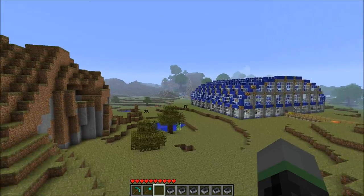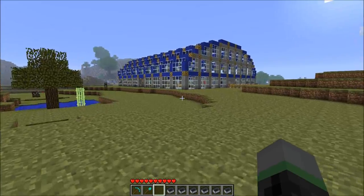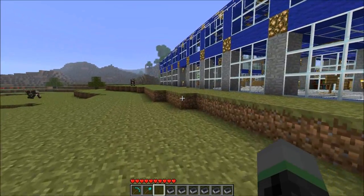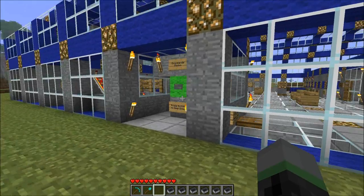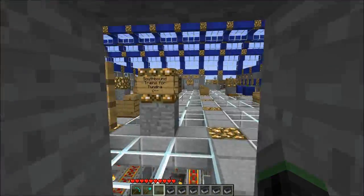So let's go take a look. Here I am in my test world, and as always, I provide a download link to my test world save file in this video's description, so you can go get it from there and take a look for yourself. In my test world, I have three stations in total, the first one of which is right here. This is Grassland Station. And to get inside, I'll just push this button to open the door, and here we are.